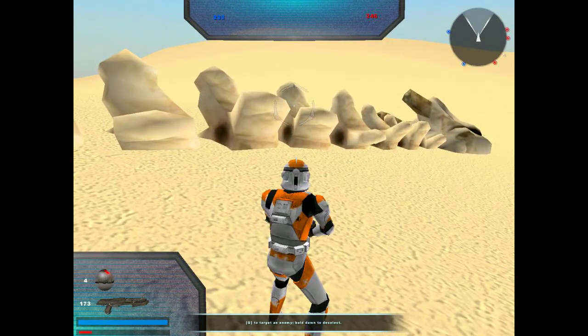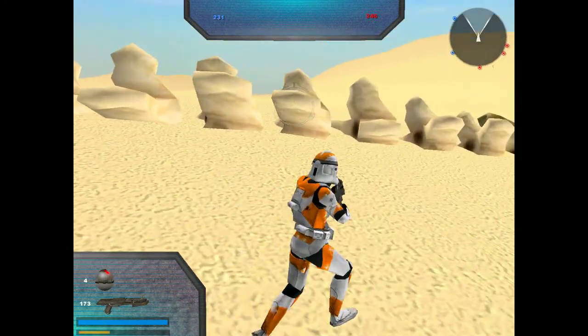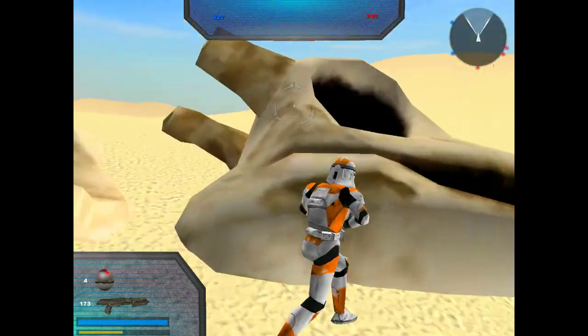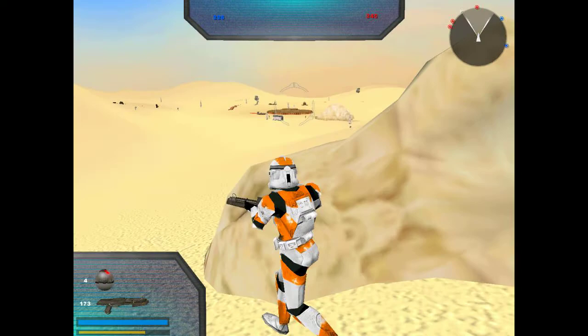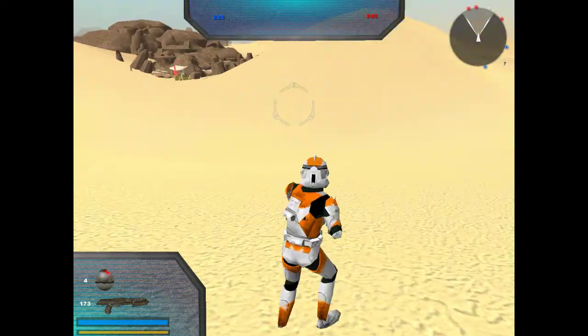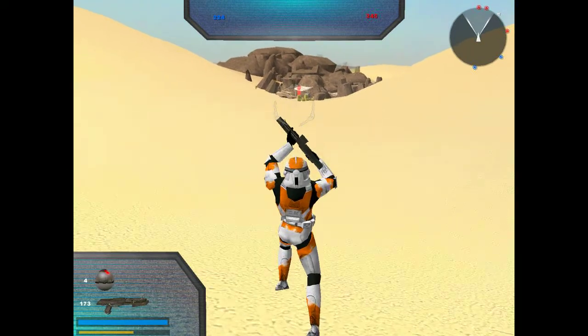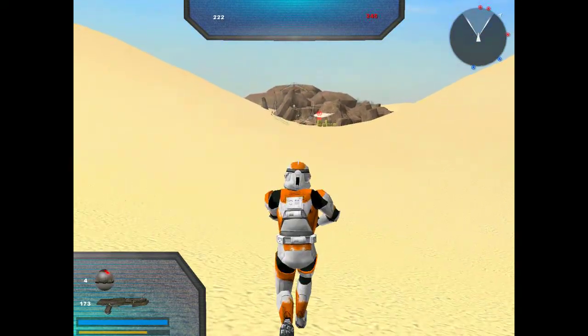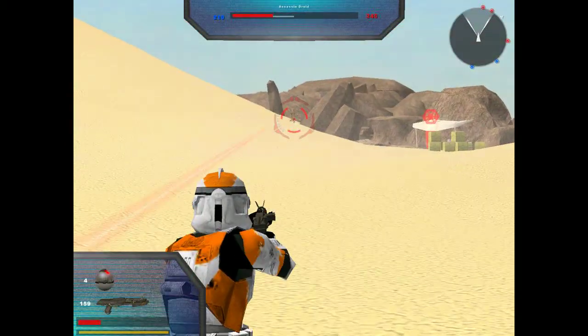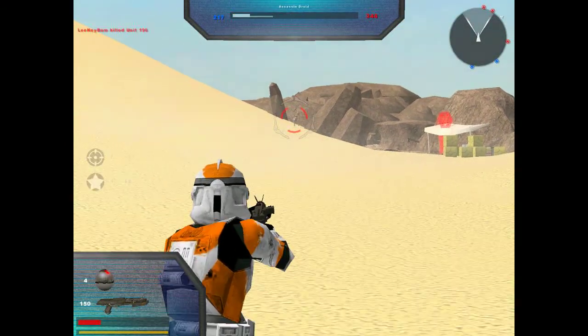Oh wait, there's something — that's not sand. We'll check that out in a minute. We got this bone, or skeleton here. I remember seeing this in, I think, A New Hope — they saw this out in the distance in one scene. So it's kind of nice that they added that detail. Anyway, on to whatever this thing is — this looks interesting, especially since everything around me is sand.